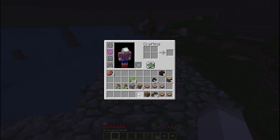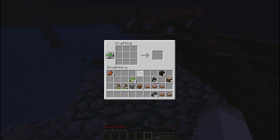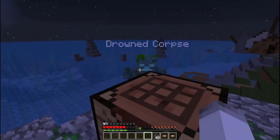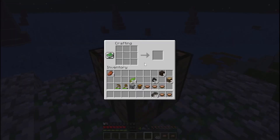We have some armor. There's a sheep. Ooh — uh-oh. Drowned corpse. Get away. I need sticks. I need sticks.